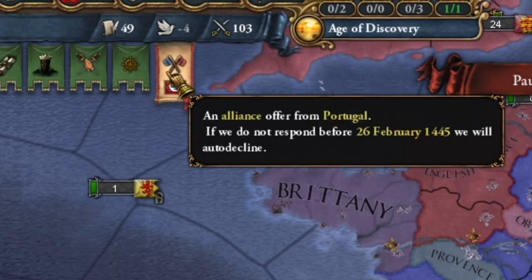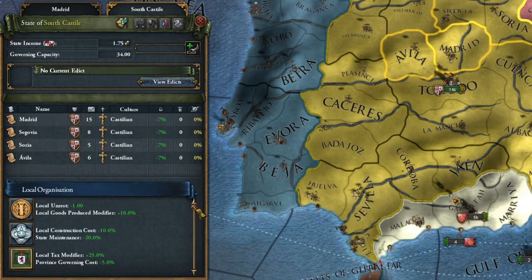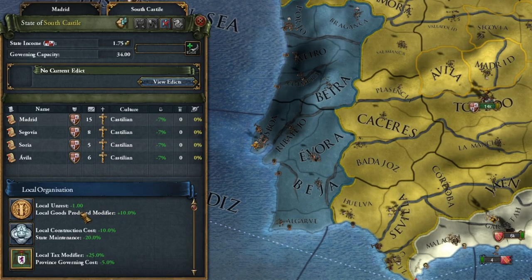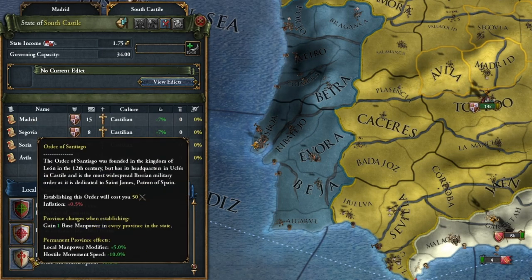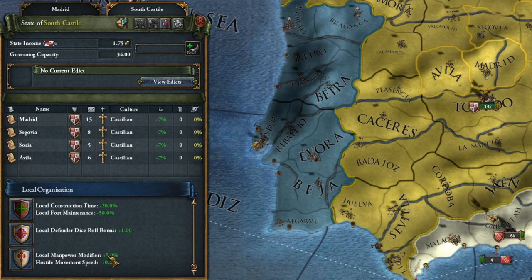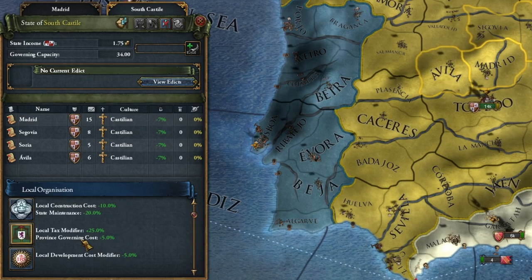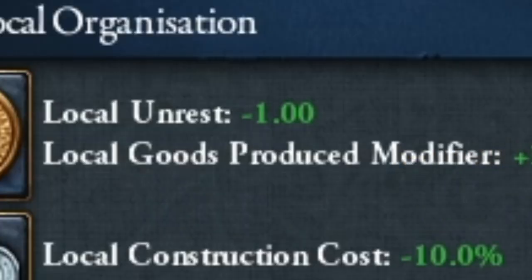We have received new local organizations — previously they were orders. There are a lot of them now, and most of them are completely useless. In my opinion, some are currently very situational. But in most of our provinces, we definitely want to have either Benedictines or Jesuits. I thought about the Order of St. James, but then I realized it's only a 5% manpower bonus — that's nothing. Everywhere else I want one of those two, although taxes are tempting. But we all know the best economic modifier in this game is increased production of goods.